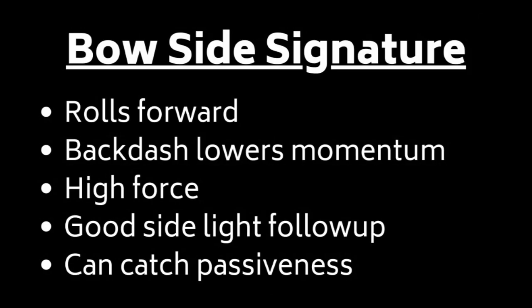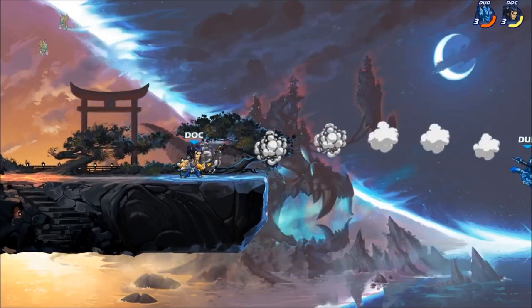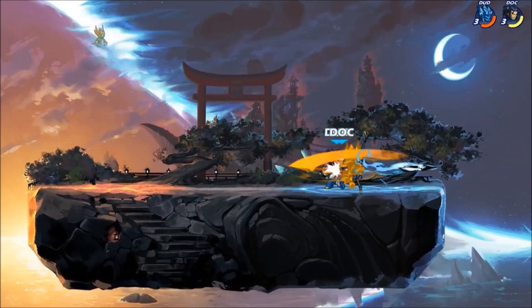This leads us to Bo Sidesig. This move is really good for getting kills — it can close the gap quickly or follow up light attacks. Against Orion, we're going to Sidelight Chase Dodge into Sidesig. You can see in slow-mo he gets a Sidelight out, but we're able to beat his attack.